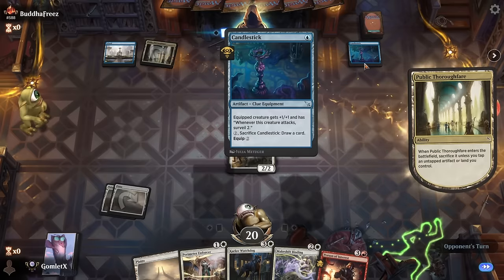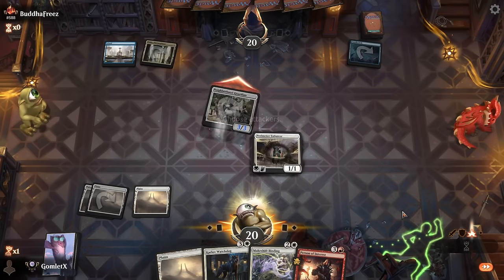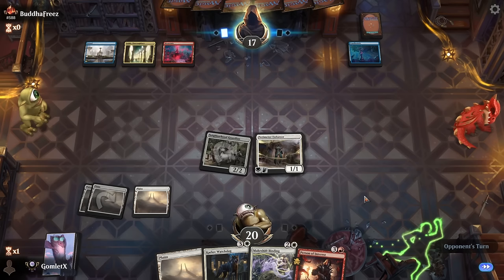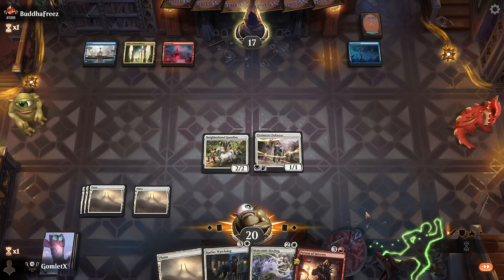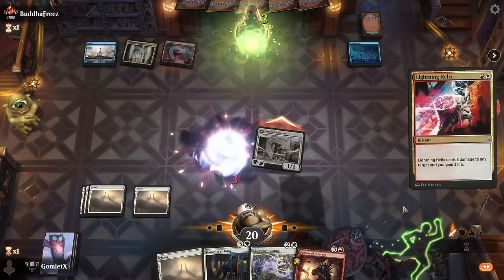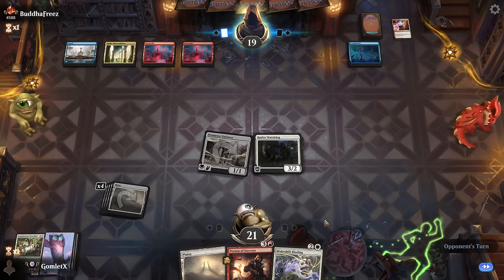We'll probably start with a Neighborhood Guardian to press in for as much damage as possible — hit for three damage turn three rather than just two by playing the Perimeter Enforcer first. Playing against a blue deck — they start with a Candlestick and a Public Thoroughfare as a double-tapped land. Looks like a slower deck, decent matchup, but there are a lot of board wipes in the format that can definitely crush us. They pass holding up instant-speed removal. We attack in to see what they want to kill — maybe get them to soak up mana so they don't kill our Watchdog.